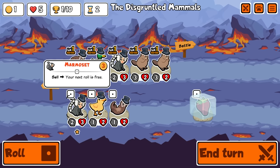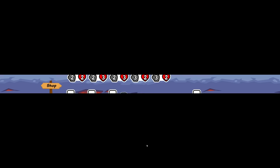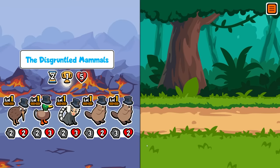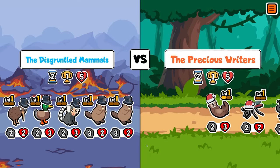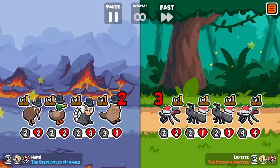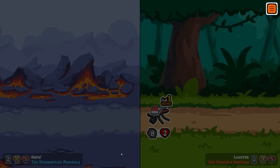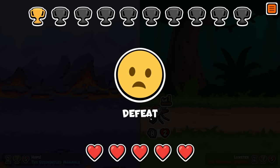I think we just roll here looking for any triples because we want to level into an early Tamarind ideally, because then we can start applying stats on it straight away. I'll take Clownfish or anything like that, but Tamarind is ideally the unit we want. Okay, we lose this but we do get our heart back so it's not a problem. This one was a freebie.